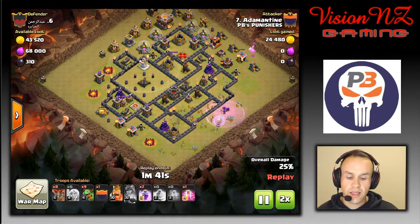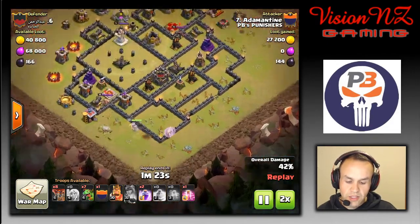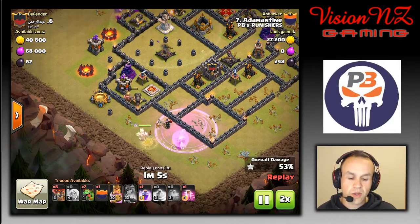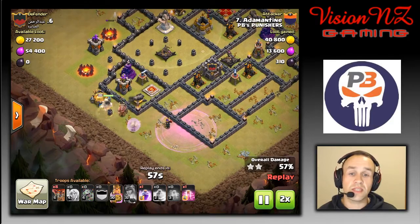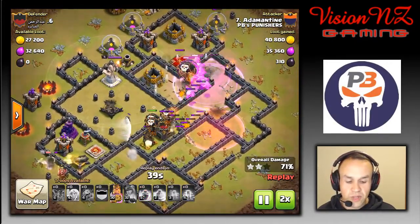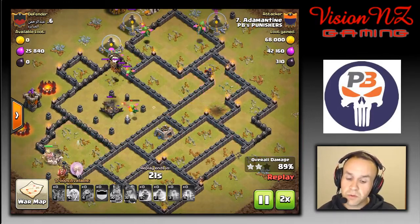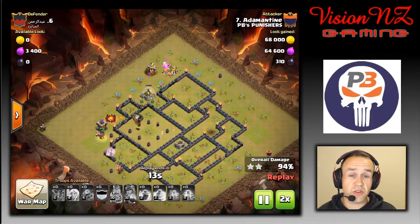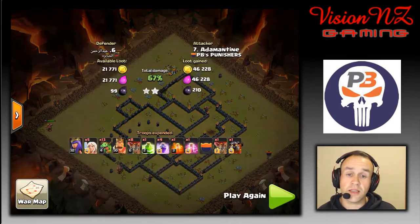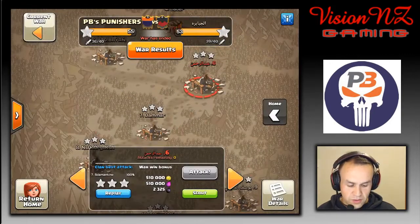The queen makes her way around the south side of the base. Adam drops in a few more baby drags to clear out some trash. As she hits the king, the rage comes down for the healers but a couple of seconds too late, so he quickly adjusts, drops in the king, and the king continues the walk with those healers. He then drops the Lalo — lava hound in the CC with his balloons — and the rest of his baby drags run through the middle of the base. I thought this was going to be a fail once that queen died, but amazingly those baby drags are incredibly powerful and he swept through the base for the triple. Just excellent adjustment switching the healers to the king to continue that push.